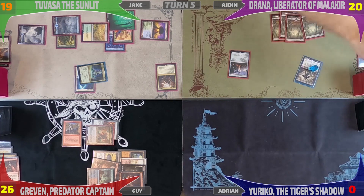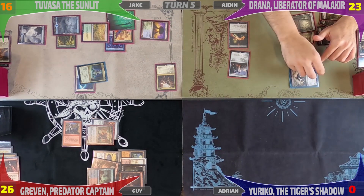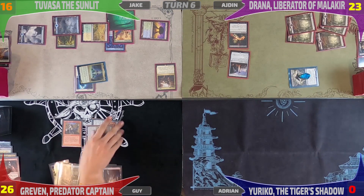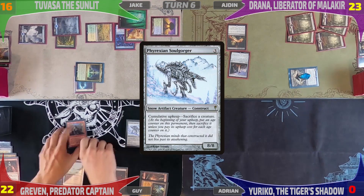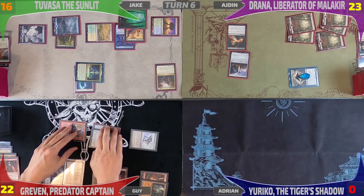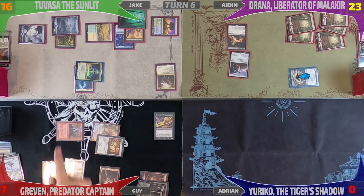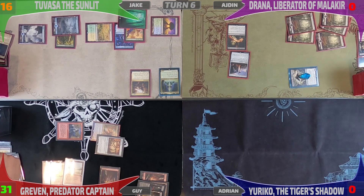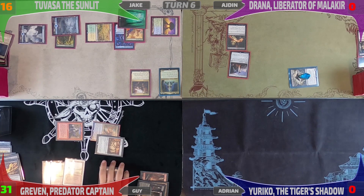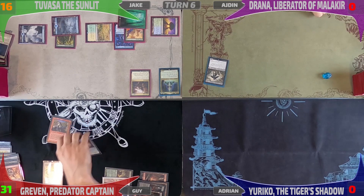Iden untaps, draws for turn, plays a fifth Swamp as land for turn, drops Exquisite Blood, and heads into combat. He hits Jake for three — because of Exquisite Blood he gains three, triggering Drana — then passes the turn to Guy. Guy untaps. Note that Guy loses two life off Bloodgrip, so Iden would gain two. Guy then loses two more life off Ancient Tomb to cast Phyrexian Soulgorger. He attacks Iden, sacks the Soulgorger to the Greven trigger, losing eight more life, giving Greven a total of 17 power. After drawing eight cards, before moving into combat damage, he casts Devour in Shadow on Jake's Tuvasa. Iden would normally have gained life from these triggers, but it doesn't matter — Iden is actually dead to Commander damage. Moving into Guy's second main phase, he taps a Mountain and plays Sol Ring. With that Sol Ring he taps four mana and casts Seize the Day, giving him an additional combat step. He turns everything sideways at Jake, ultimately winning the game.